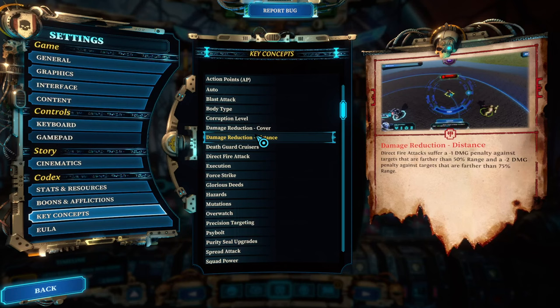Tip number two: inspecting enemies and understanding the details of hit chances. Whenever you are attacking an enemy, there is a little eye icon for information on the right-hand side of your HUD. Click on that regularly to see all of the modifiers, since there is no hit chance — it's all about the damage and the different effects influencing it.